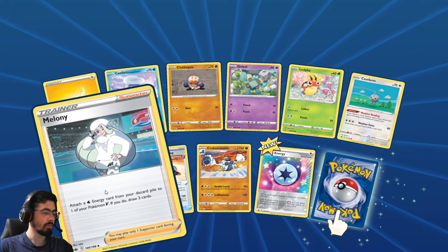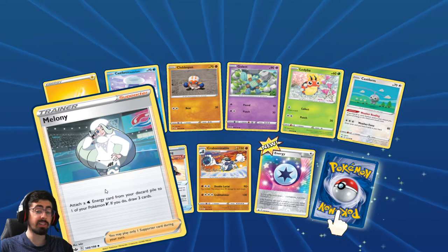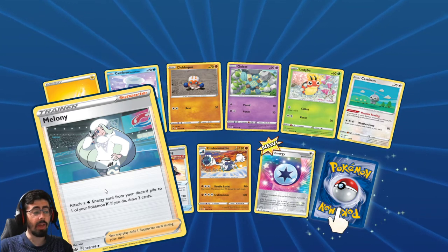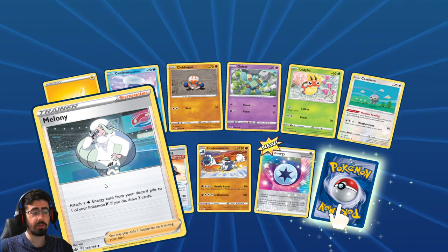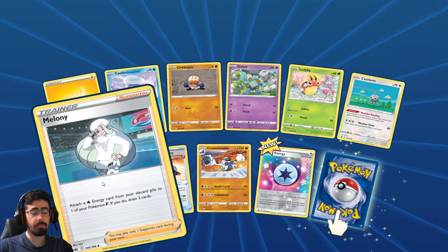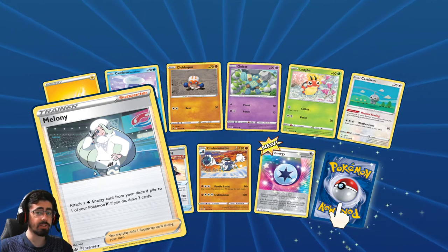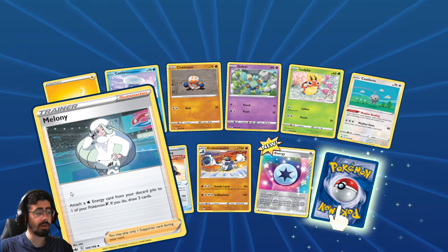Melanie: attach a Water Energy card from your discard pile to one of your Pokemon Vs, and if you do, draw three cards. That's a cool card - that is really cool. It's not difficult to get a Water Energy in your discard pile, so you're not only Energy Accelerating but you're also drawing three cards. That's a really cool Supporter - I like Melanie a lot. Granted it's only for Pokemon Vs, but I'm okay with that.